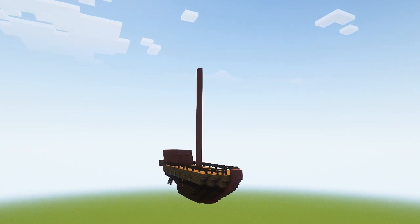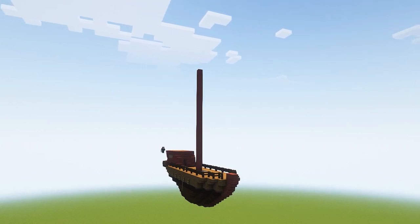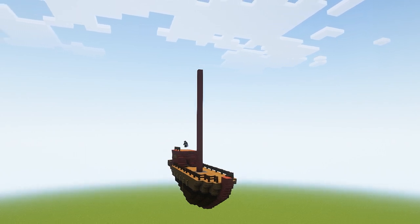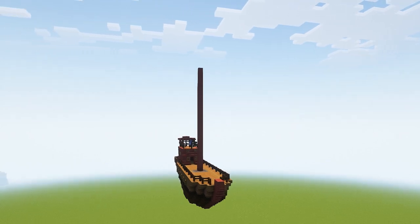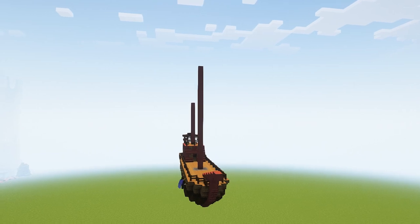Going back to the captain's cabin, I added two long windows, one on each side. I also added blast furnaces around the main mast to make it look a little bit more secure. And I tried to have kind of a spoiler out of fence gates and slabs on the back to give a nice curve.